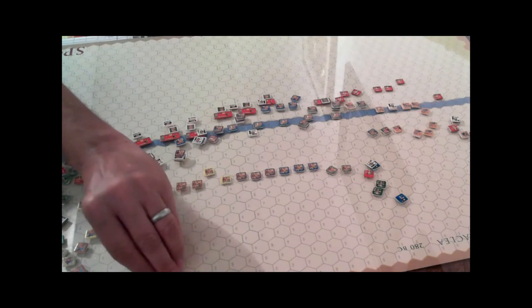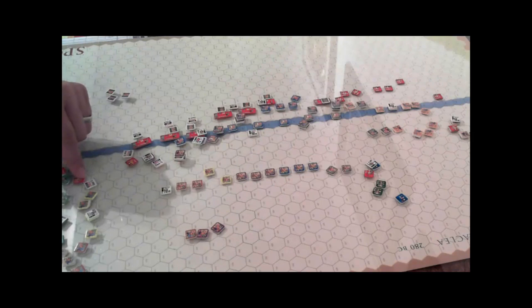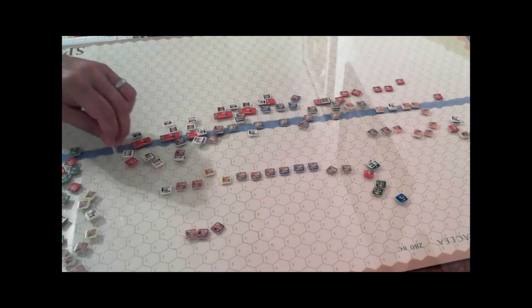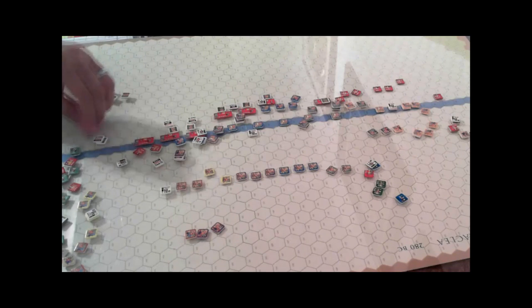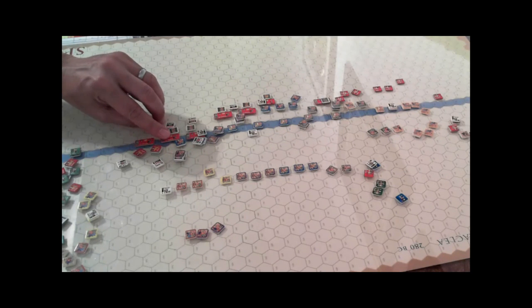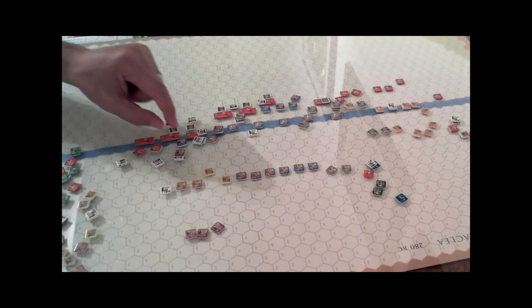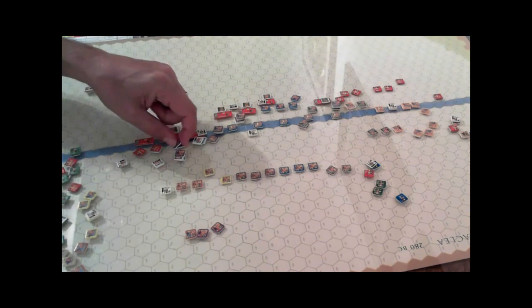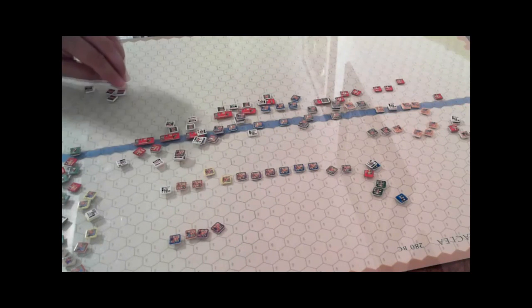Let's put those to the side for the moment because we'll need to tally up points. We need to do our advance after combat and I'll take the shock markers away. Crateros had a die roll of seven and a plus two for size — he rolled a nine. Unfortunately the Roman unit also rolled a nine for its route check. They have a seven troop quality, so they also route and advance.